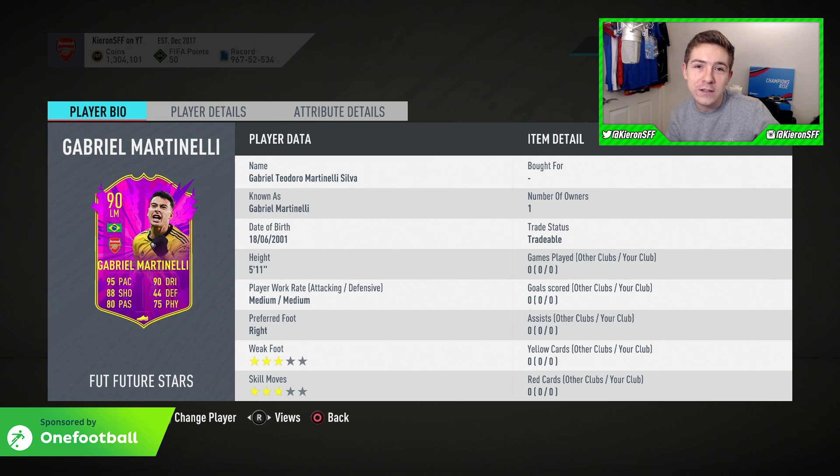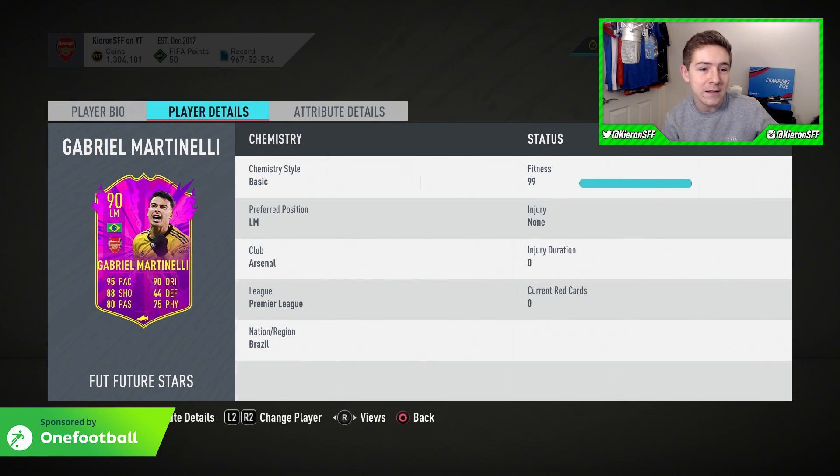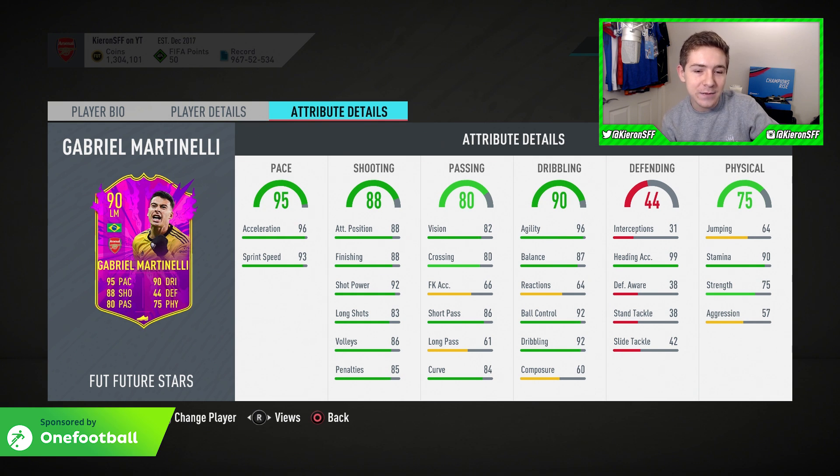First of all, it's good to see that he's actually been given a weak foot and skill move upgrade. I know 3-star 3-star isn't ideal, but it's better than the 2-star 2-star they actually had initially on his silver item. His in-game stats - this is where we have some things to discuss. He has some absolutely awesome attributes: his shooting stats look brilliant and the passing stats don't look too bad either. But in that dribbling column there are two horrific attributes - 64 reactions, which really isn't ideal. The stat I'm most worried about is that composure of just 60. In front of goal under pressure, I am very worried about this card's ability. Other than the reactions and composure, this card's attributes overall look pretty solid.